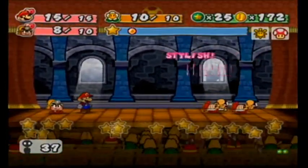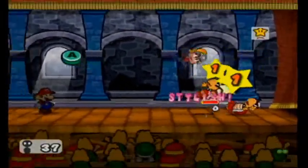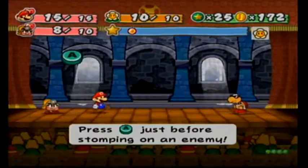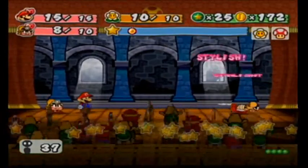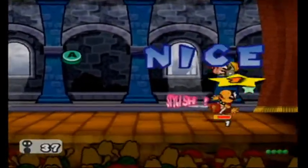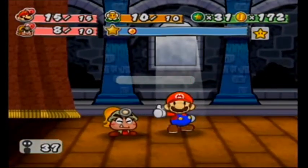I feel like Happy Heart P might be a better badge. A lot of the badges are like X-Badge P. The P stands for partner, which means it affects your partner, not you. So HP Plus P would increase your partner's HP by 5. We'll be seeing those later in the game, but at the beginning it's mostly just Mario badges.